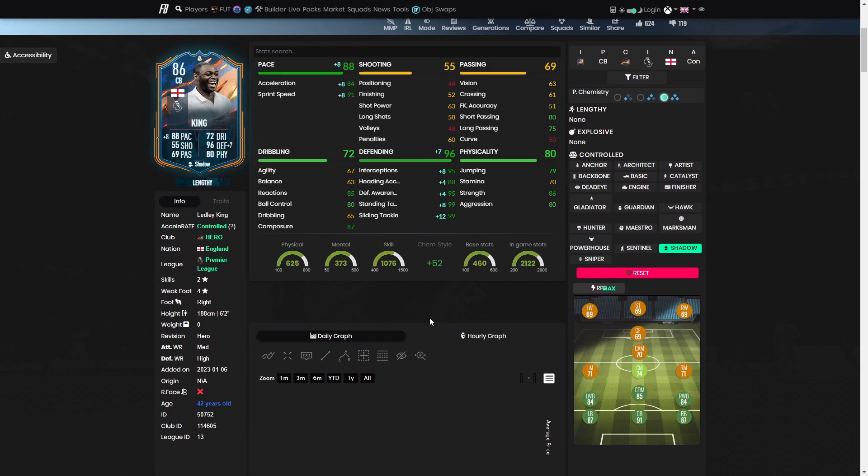The Shadow is definitely the best way - 88 pace, 96 defending, pretty solid stats taking him up to a 91-rated center back. An Anchor would take him to about 91.3, mainly because of the anchor ability, but I'd say more pace is better on him. Passing wise was fine - he's got 80 and 75 on the short and long pass. Can't argue with that.